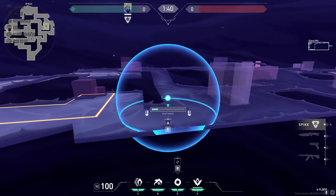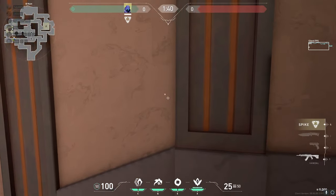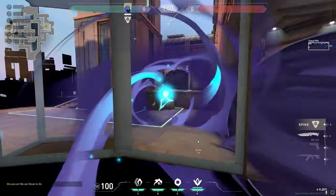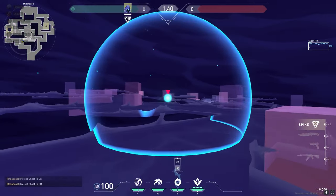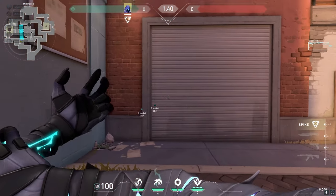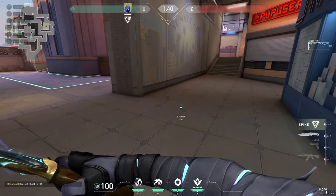If you're going B on Sunset, first you're going to want to smoke the market entrance and then throw your other smoke for Boba. After that, pull out your Paranoia and flash this entire lane — it'll blind anyone playing the close corner and anyone trying to peek on the left-hand side of site. If your team is going through mid to market, first smoke top mid, then stand towards here and flash the market area as your team is taking the site, so anyone holding this angle will be blind.